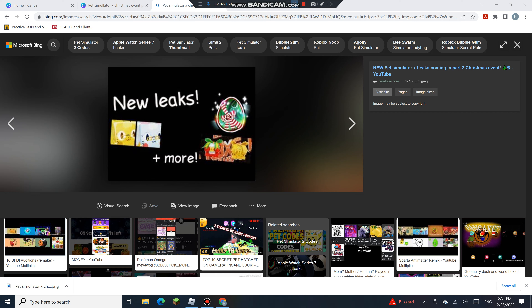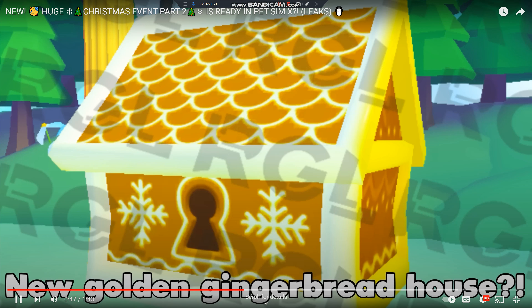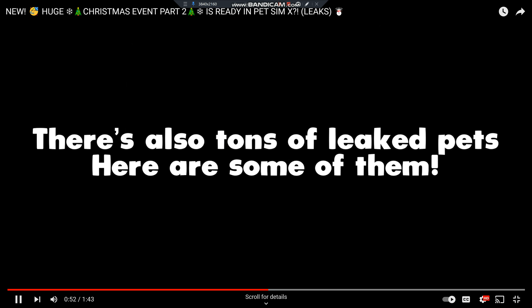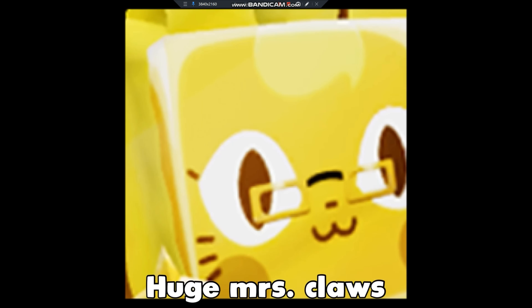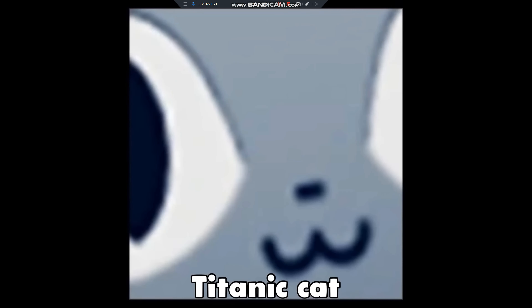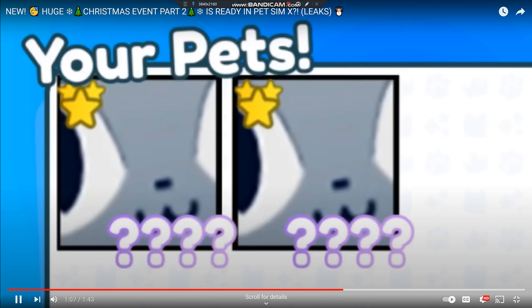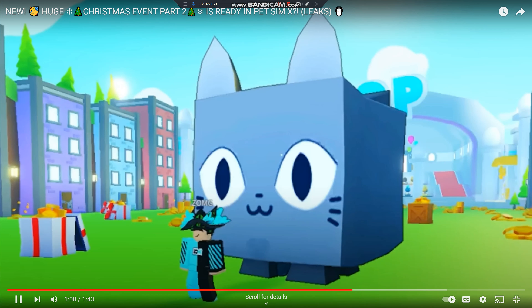Let's see some more leaks. Right now I'm looking at the new insane Christmas egg. This is an awesome huge Grinch Cat. We also have the Titanic Jolly Cat. We have the Titan Xenon Crown — that's what it would look like. Look how big Titanic is compared to it.